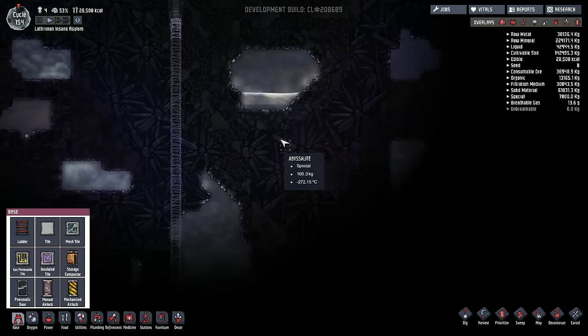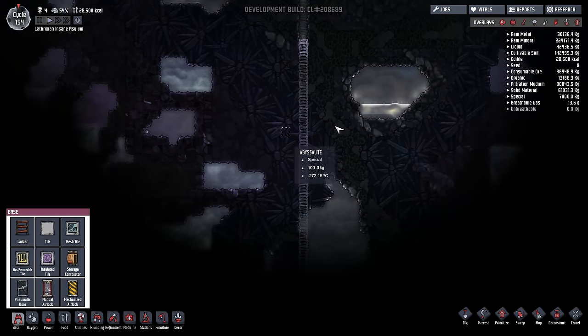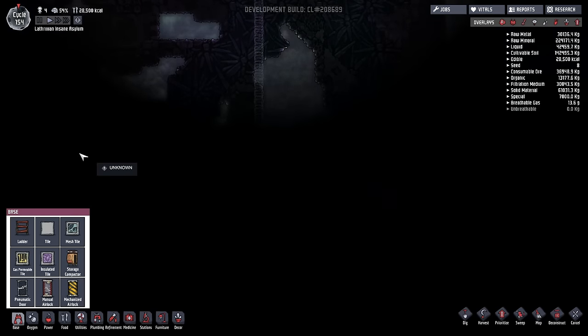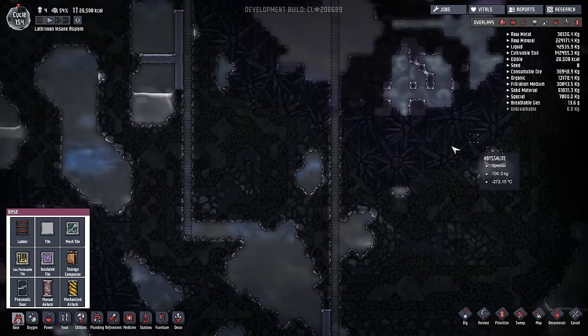It looks like we're getting very close to our goal. The rock over here is very very hot, which means there's likely magma somewhere in this section. Soon we will have our steam room powered by the planet itself.